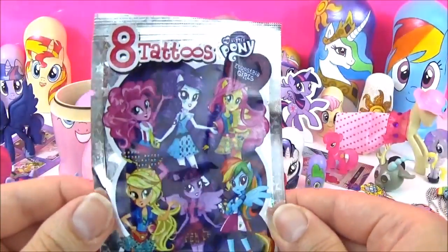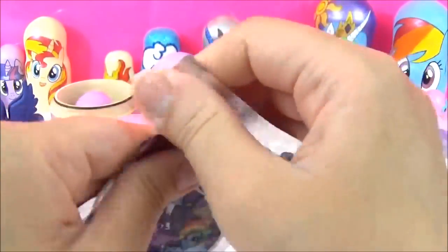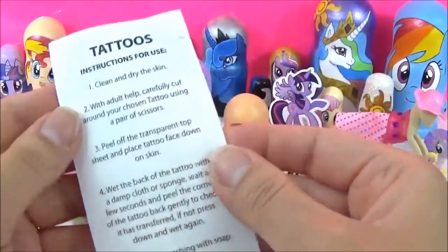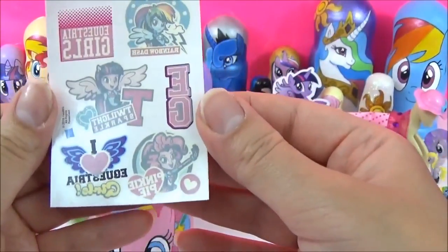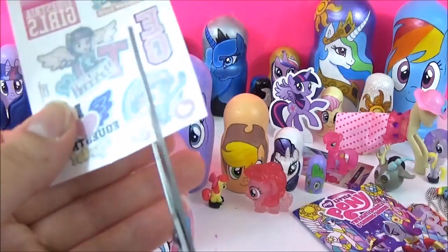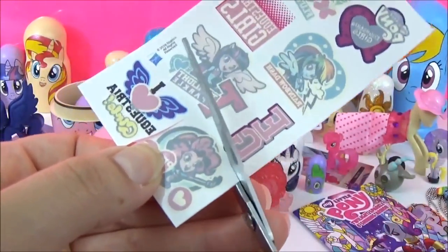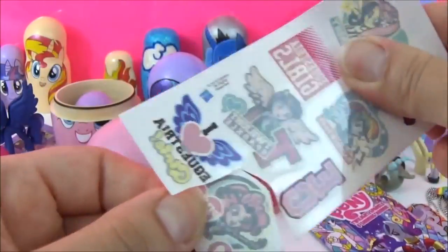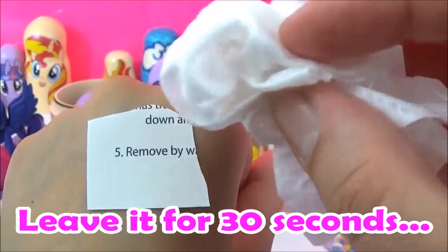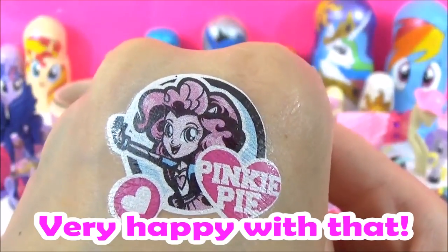The next surprise I'm going to check out are these tattoos - these are the Equestria Girls tattoos and this came with the Equestria Girls magazine. Which one shall I try? I think I'm going to do the Pinkie Pie one, seeing as it's Pinkie Pie's nesting doll. I'm going to cut that out really carefully, take this off, and place it gently on my hand. That just came off the paper - that is awesome, it actually worked!